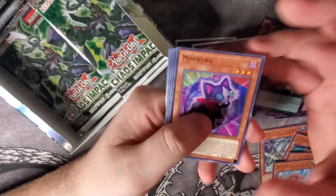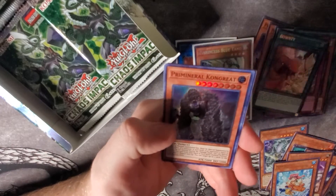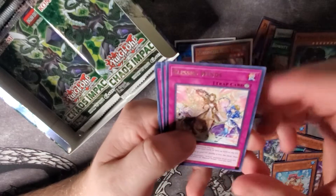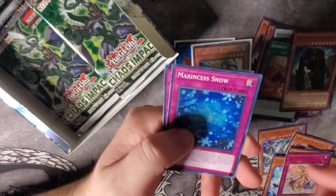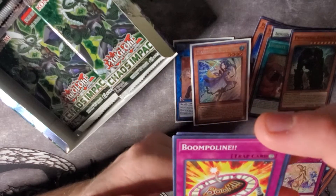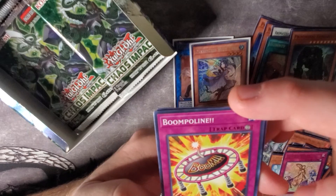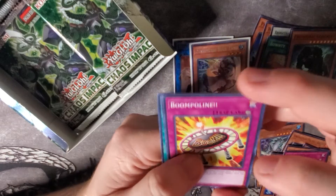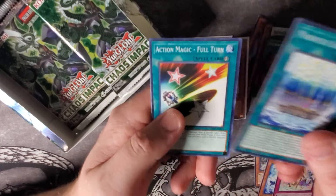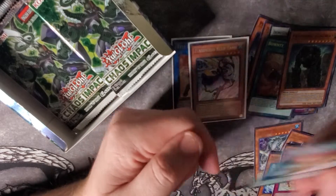We got Mimicuril, Brinegear, Marincess Cascade, and another Prime Mineral Congrate. Blessed Winds — that's another one the Aromage has needed. Marincess Snow, and Boompulene — you affix this card to one unused monster zone, and if an effect monster is special summoned to that zone, return both that monster and this card to the hand. That's actually probably going to be really good. Marincess Battle Ocean and an Action Magic Full Turn.